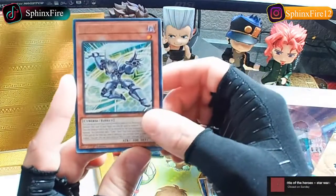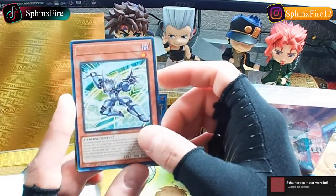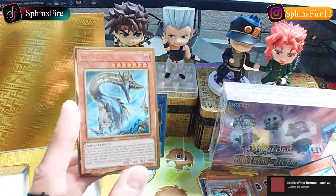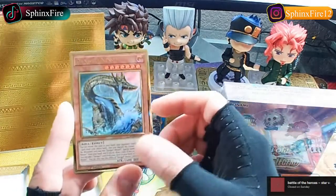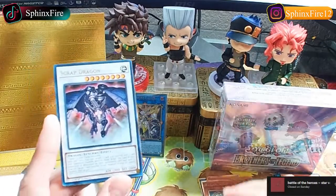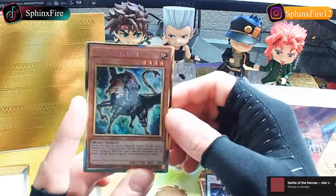We got Micro Coder, Mystic Mining, Zodiac. That's all the gold rarity - wait, there's a Scrap Dragon? There was only one gold rarity right here. Okay, here's the other one - we got Scrap Chimera.